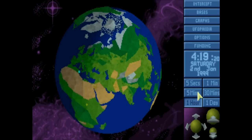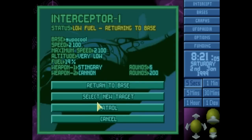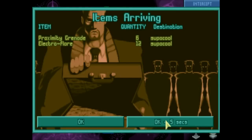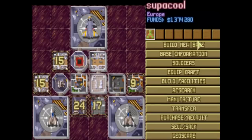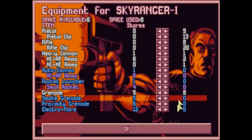Not seeing anything - he's low on fuel, so I can click on him now and say return to base. He'll get back pretty quickly and then we just kind of wait. My first lot of items I have purchased have arrived, so we'll load those onto the ship as well.